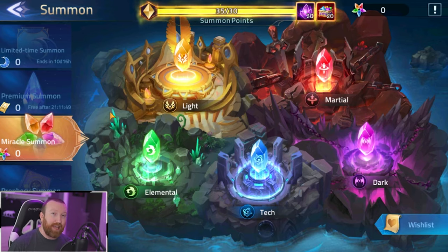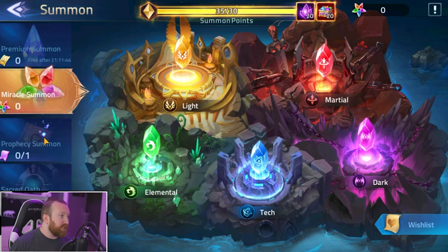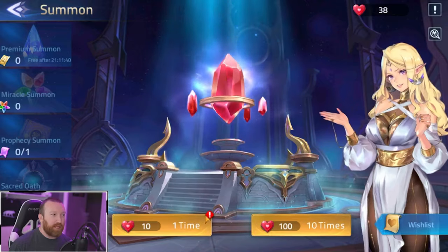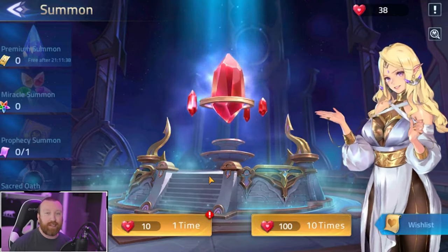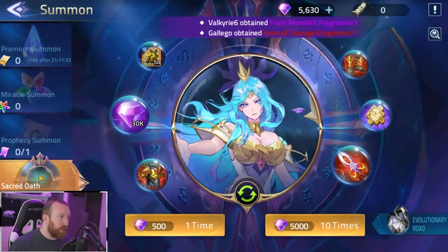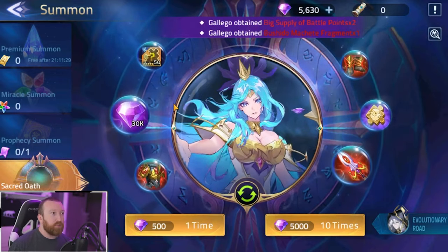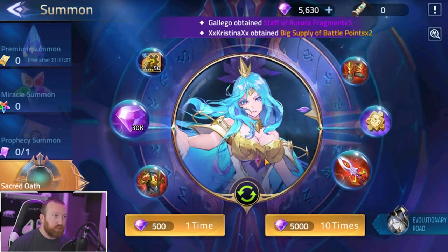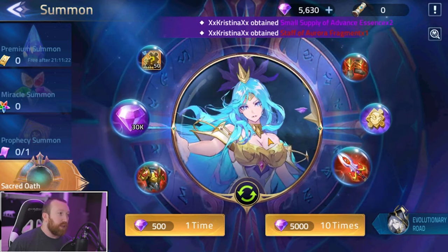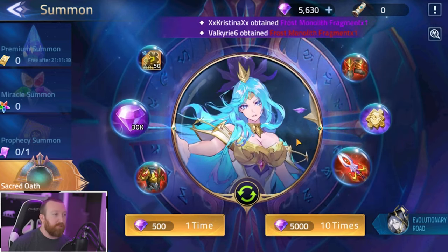Friendship summons have a lower rate but you get them by adding people to your friends list and sending and receiving hearts every day. Two more summon types show up later on — one being sacred oath. You really don't want to use diamonds on sacred oath; just use any sacred oath scrolls you get. These are for the two premium factions in the game.